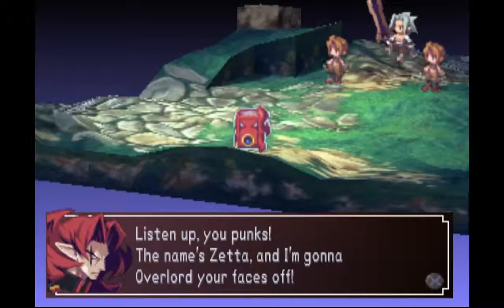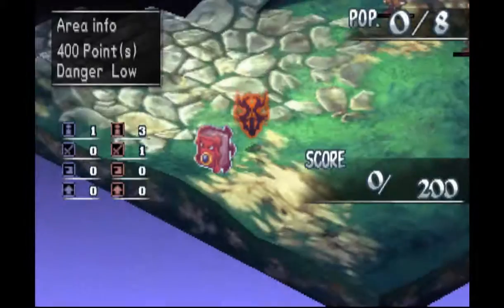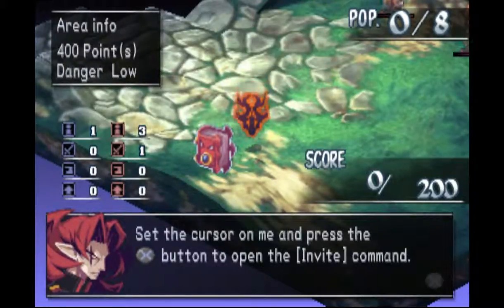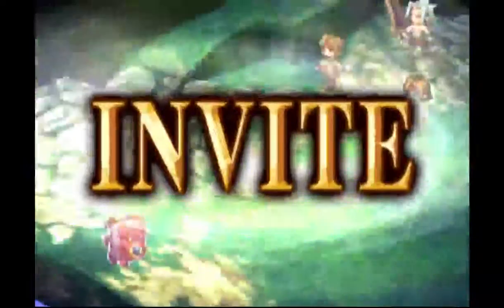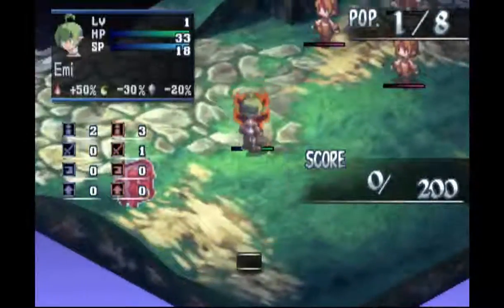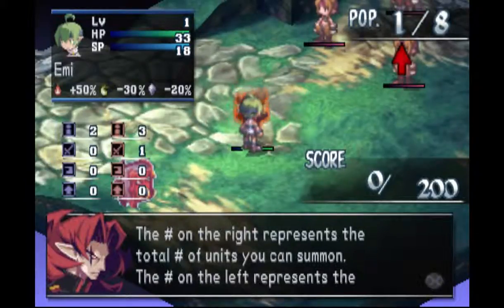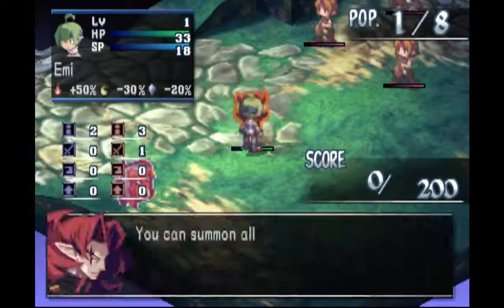So be it — it's go time. 'The name's Zeta and I'm gonna overlord your faces off.' Alright, so here's our tutorial, our first battle. We need to summon our people. You'll see up there we can only summon up to 8 people — I think that's actually because we only have 8. If they die the number on the right will decrease so that we can't fill those spots, so it's not like you can always have 50 characters and just have 10 at a time.